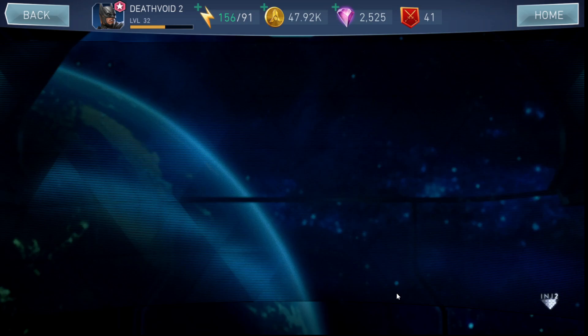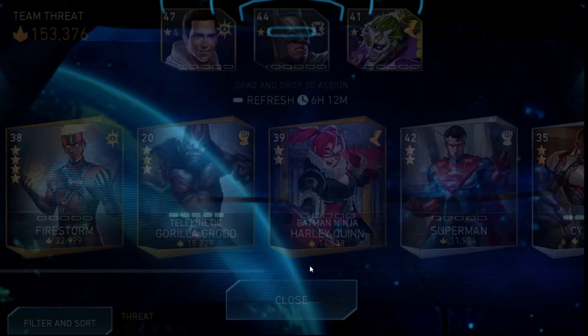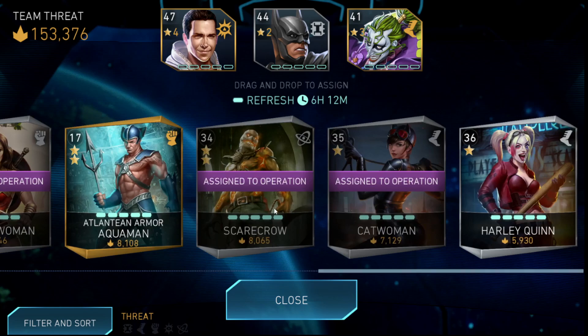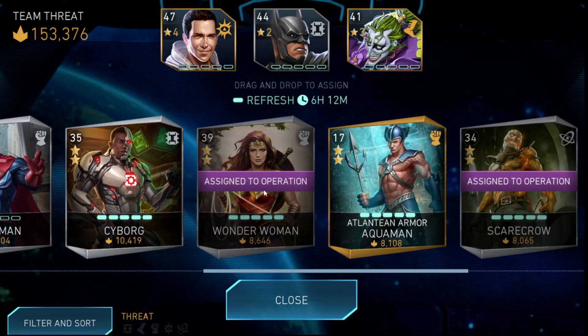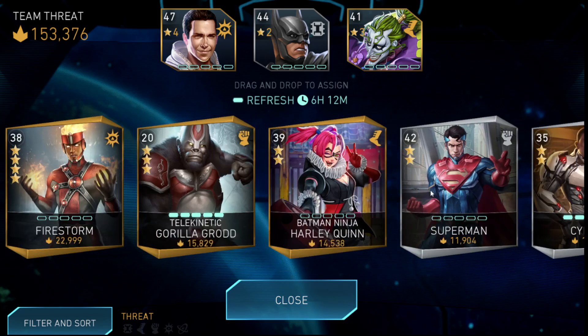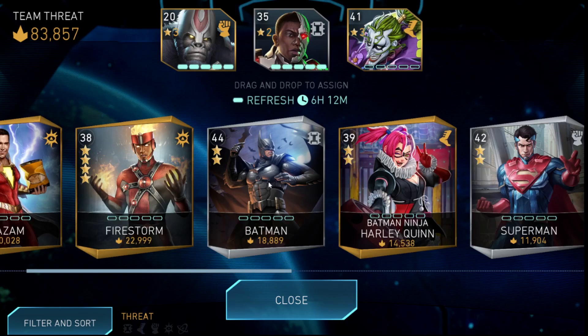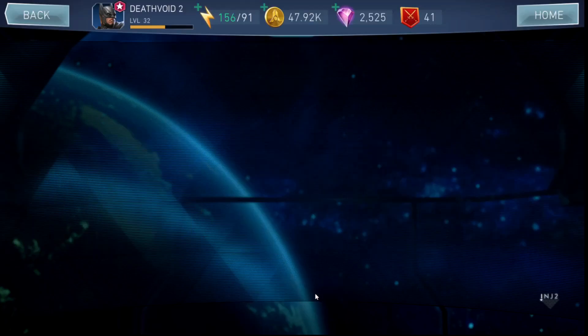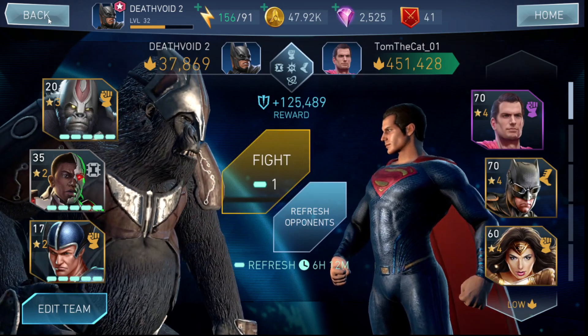Let me show you the pips I've played with. I've also unlocked Telekinetic Gorilla Grodd, as you saw in yesterday's video. I'm going to make another team with Atlantean Armor Aquaman, Telekinetic Grodd, and Cyborg — or maybe Harlequin. I think Cyborg is a good option; let me know in the comments. I'm not going to play it right now since I'm out of town and don't have a lot of time to record.